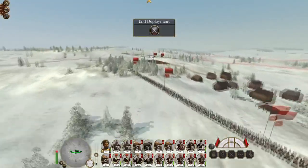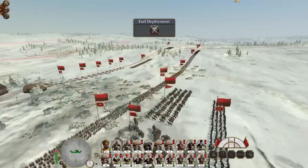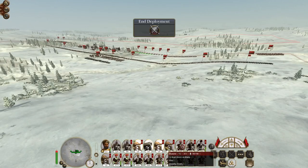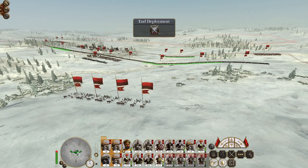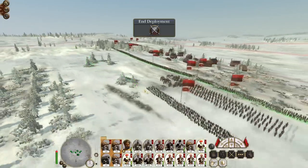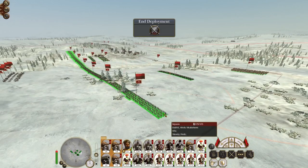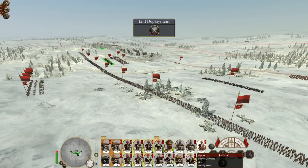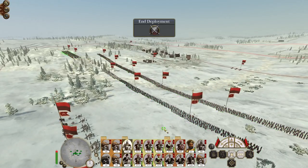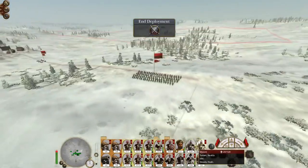I think I want to set up on the right - this hill is cleaner. I might just set up a ground battery, set my line up, and then redeploy when it becomes clear what the enemy's doing. We've got multiple reinforcing units coming in, so it makes more sense to let them come in, see where their reinforcements enter the field, and then deploy accordingly.